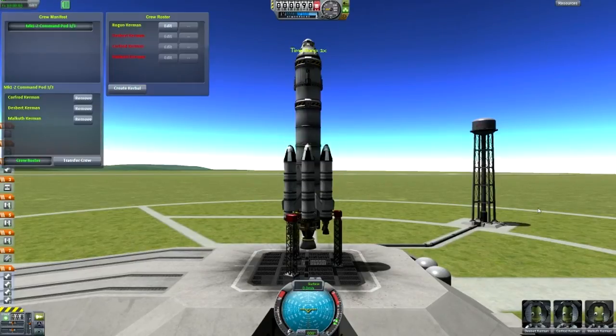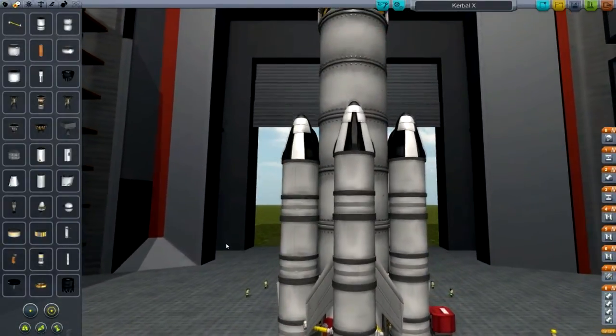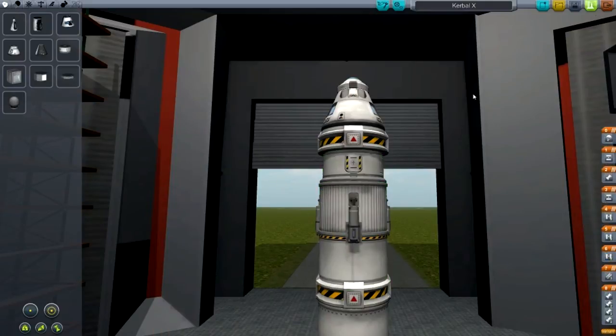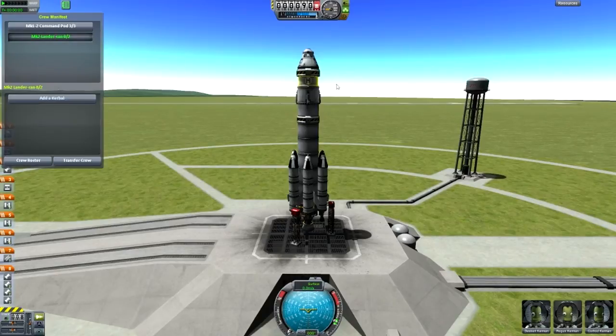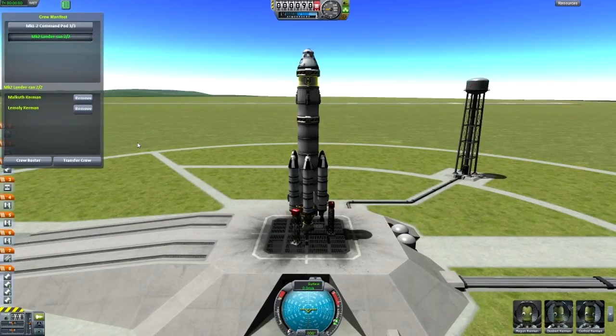If you had another pod, I'll show you that. I'll add a second pod to the rocket and go to launch. Now I actually have two pods: the Command Pod Mark 3 up here, and the Lander Can. There are no Kerbals in the Lander Can, but the Command Pod has them — that's the main pod from when the ship was built. If I want to add a couple of Kerbals to the Lander Can, I just go like that, and now I have five total. This is a really excellent mod — I actually think they should add this to the actual game.